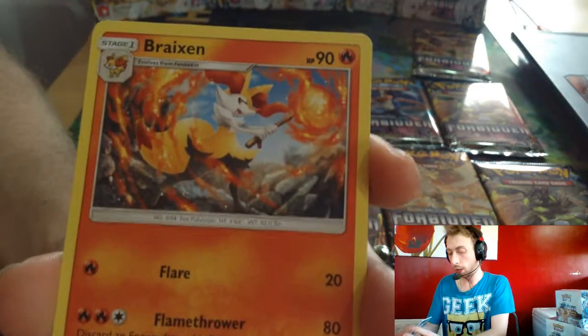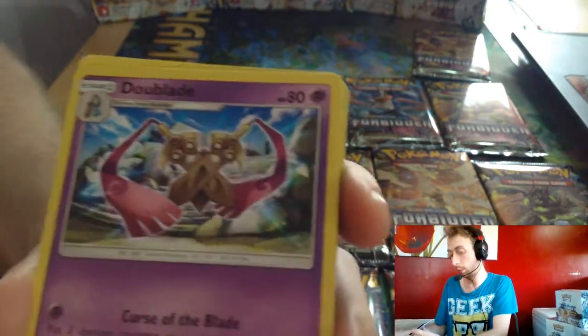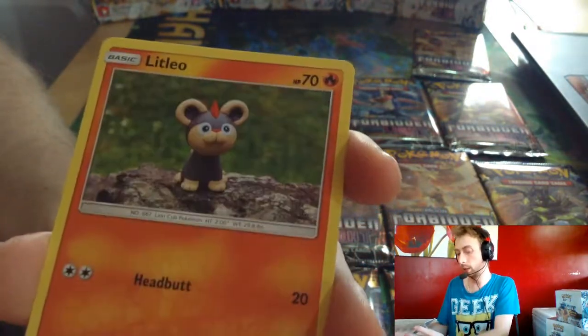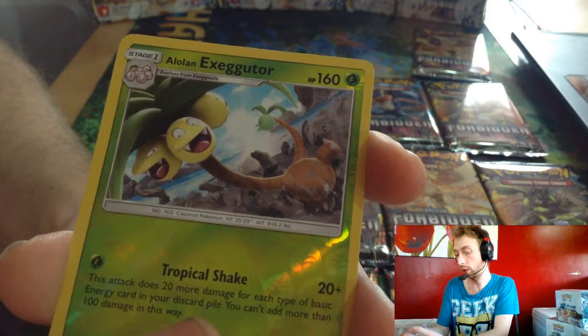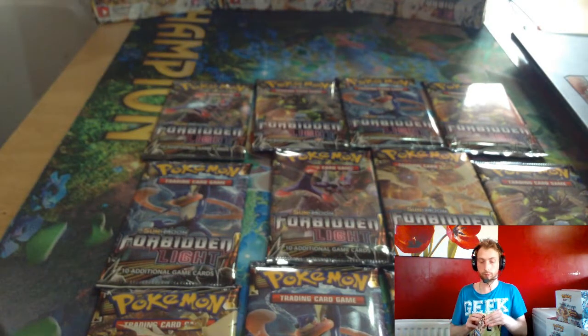Grass Energy, Braixen, Hawlucha, Double Blade, Binacle, Clawitzer, Fennekin, Litleo, Furfrou, Alolan Exeggutor, Reverse Artwork, and Napoleon. These packs just look a lot nicer than Ultra Prism, do you think?